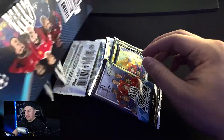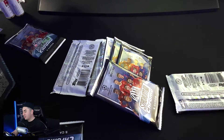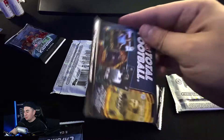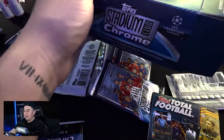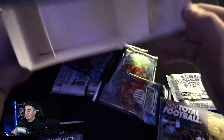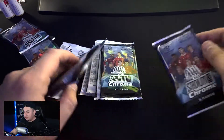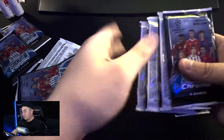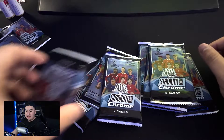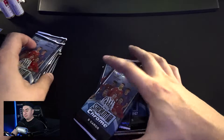Alright, opening it up — a couple packs hanging out. Always do the pack check. There's a download now card — you can claim a free pack for your virtual Topps football. There's another pack in there hiding, stuck. That's the pack with the bangers — nothing in there, let's get that out of the way. Looks like we have five cards per pack with eleven packs, so 55 cards total.